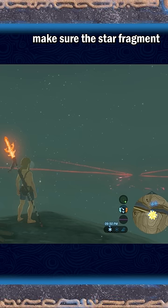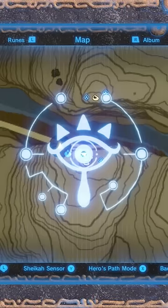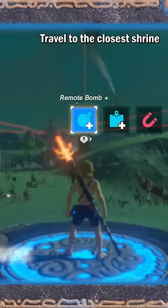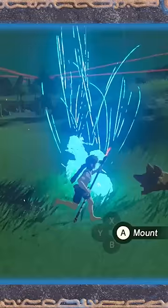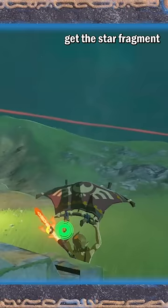There is a possible 1 out of 10 chance this may not work. Place a stamp where it lands. Travel to the closest shrine. Get the star fragment and repeat everything.